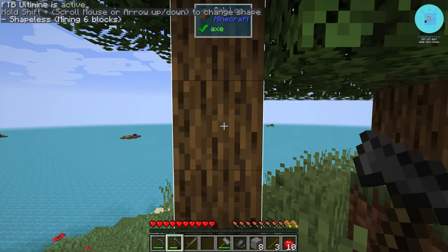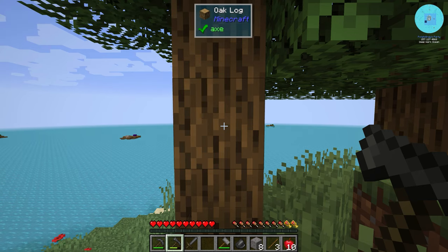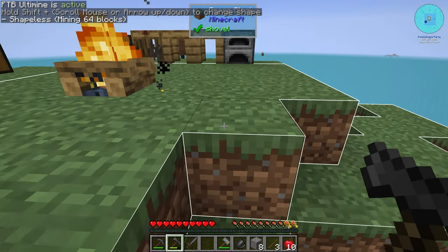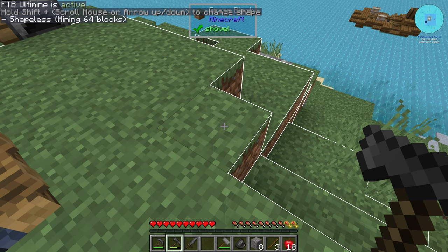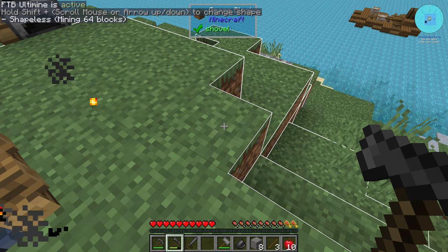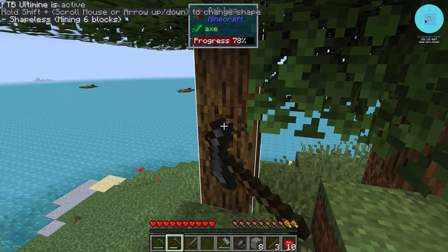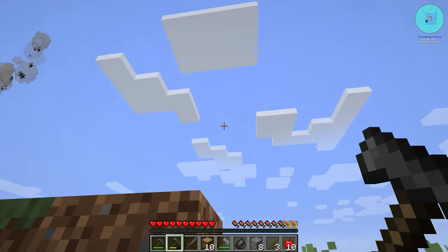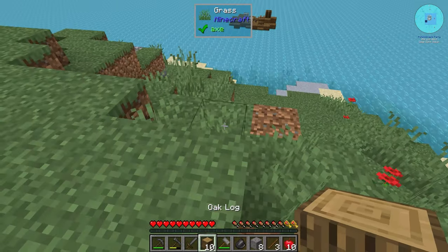It shows on the top left how many blocks will be mined — 'mining 6 blocks' — and it consumes the appropriate amount of hunger and durability proportionally, not the same as mining one block. With our stone tool we can do about 64 blocks. We take down the connected trees using vein miner — very very handy.